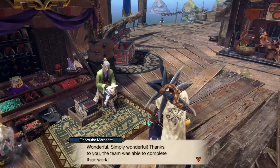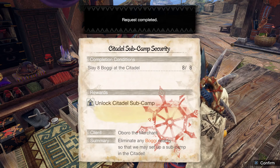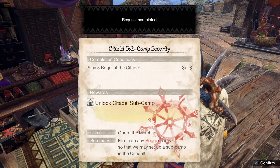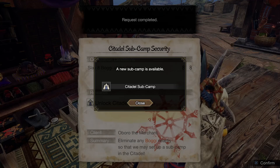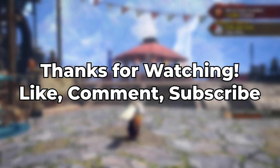Once that's completed, go ahead and return back and talk to Obero again, and you'll have completed the quest. Congratulations, you've unlocked the Citadel's sub camp. And that's the end of the video, guys — make sure to like, comment, and subscribe, and I'll see you all in the next Monster Hunter video.